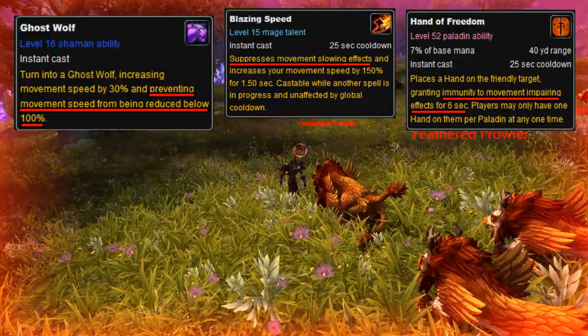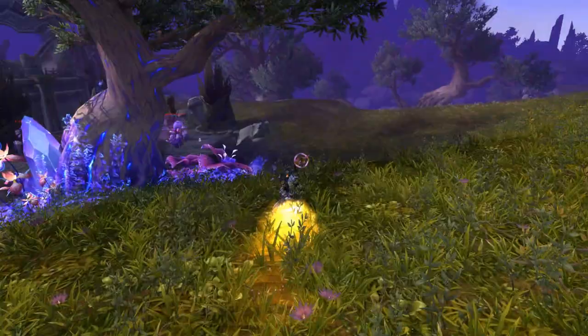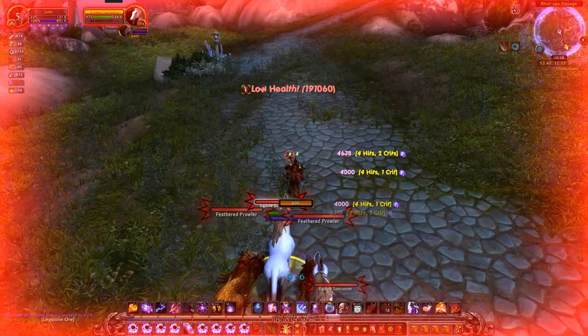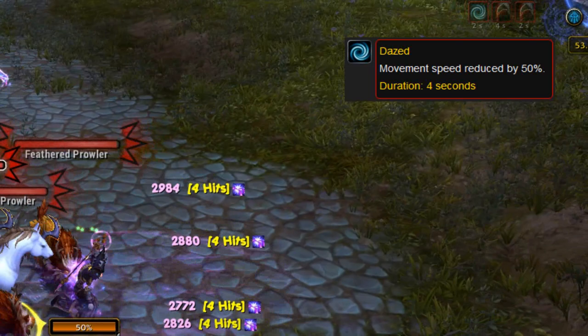As far as I know, there are no other abilities that increase your move speed while running backwards, making Blazing Speed unique in that regard. But that's not all. Since Blazing Speed is able to suppress move speed reducers of all kinds, even ones imposed by basic game mechanics, it allows you to run at its normal high speed if used while dazed by a mob.